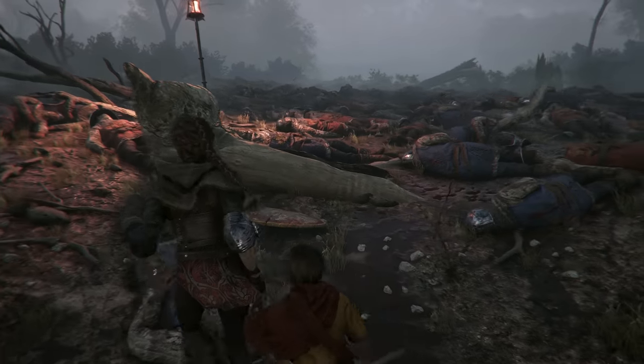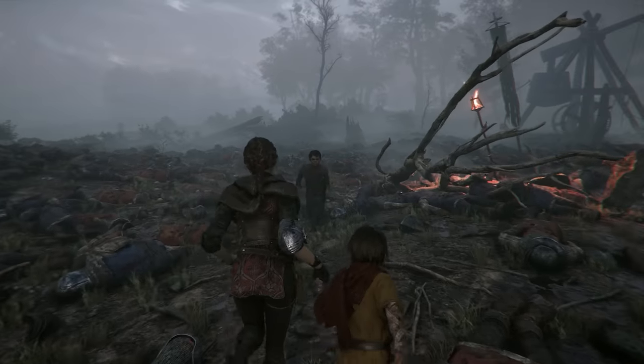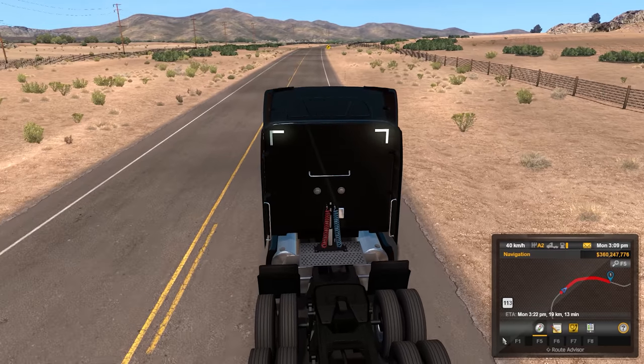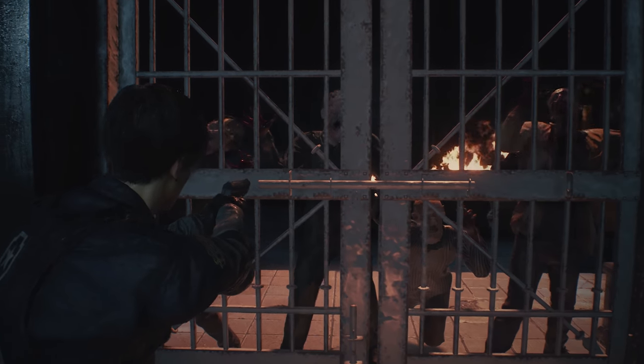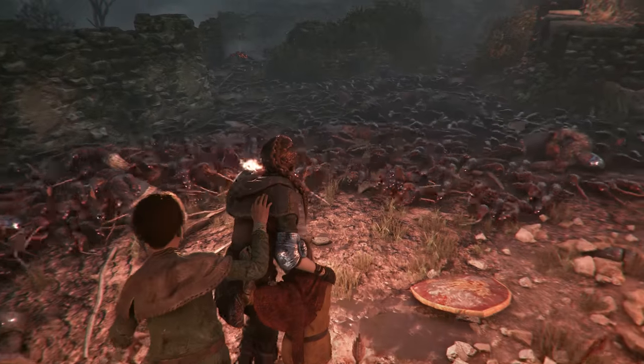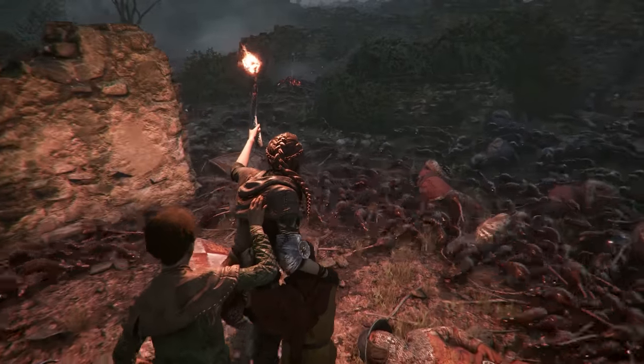Hello and welcome back to another episode of Video Game Easter Eggs, the series where we take a look at the best easter eggs found in video games. In today's video, we head out on the open road in American Truck Simulator, we discover a noise you're going to be hearing a lot in 2020 in the Resident Evil 2 remake, we discover a familiar sight in A Plague Tale Innocence, plus many many more easter eggs.